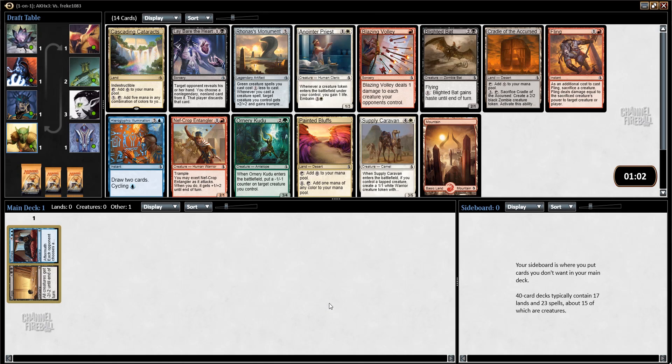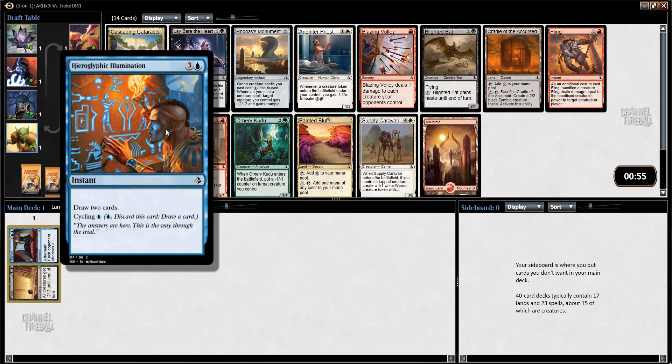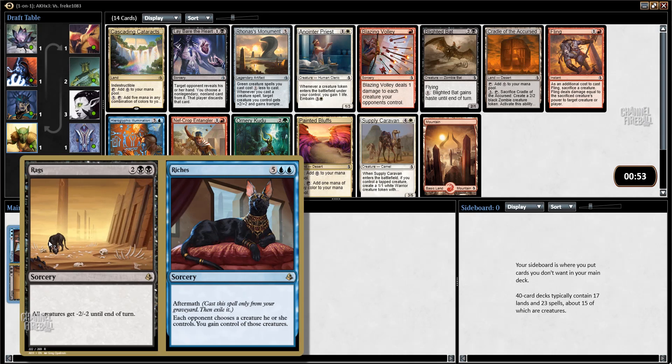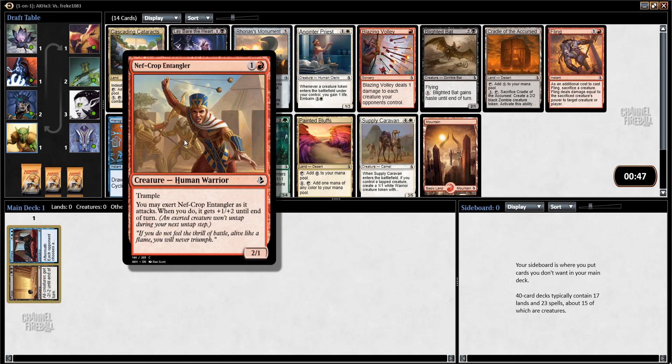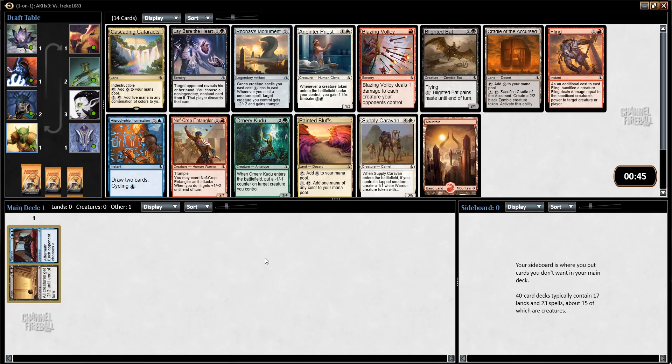This pack is awful, awful, awful. Lay Bare the Heart, Blighted Bat, or Hieroglyphic Illumination match the colors of my first pick. Otherwise, the best card in this pack is somehow Nefcrop Entangler. I guess I'll just take Hieroglyphic Illumination, but that's a very disappointing second pick.